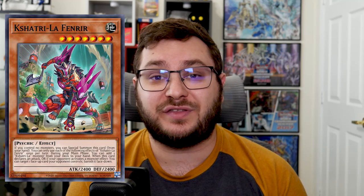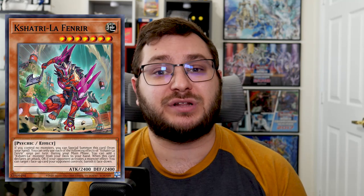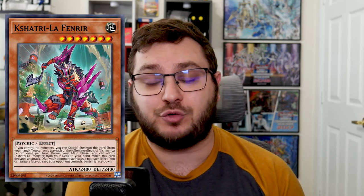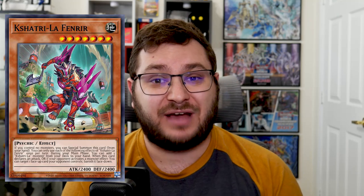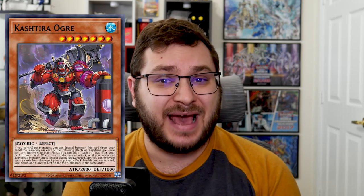Moving on to Fenrir — again, there are too many consistency pieces in the deck for Ashing the Fenrir to realistically be a good option. They could have already opened Theosis, Birth and a Name, Rise Heart, or Planet. Same argument as Unicorn: there are so many cards it feels like a toss-up as to what you want to Ash, because at no point does the Ash ever actually feel good unless their hand is bad. We're not going to talk about Ogre too much — Ogre just adds a trap. Nobody would ever waste an Ash Blossom on it, though technically it is Ashable.